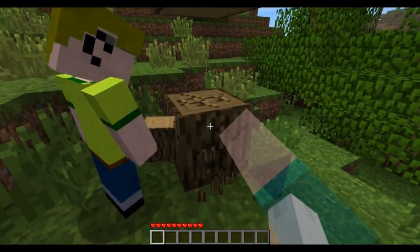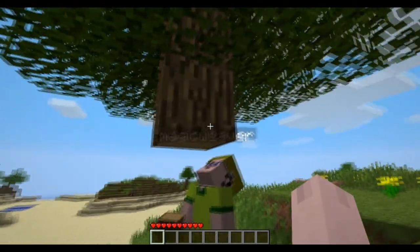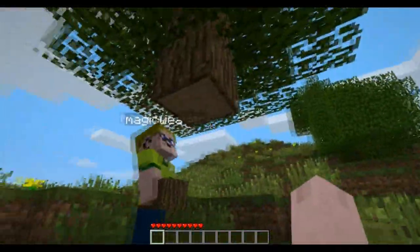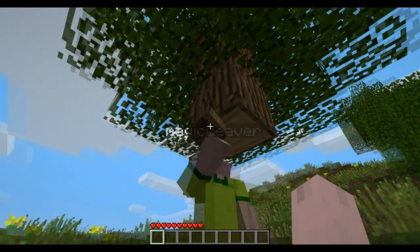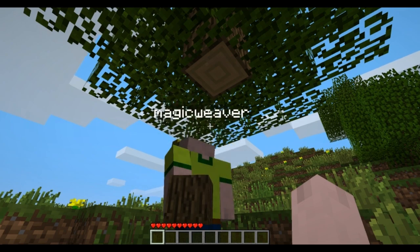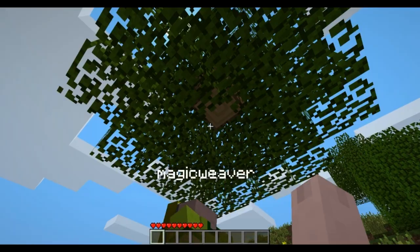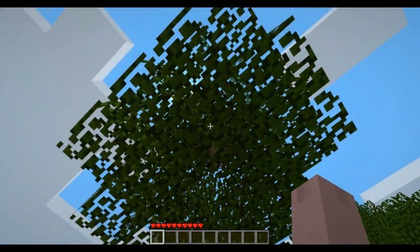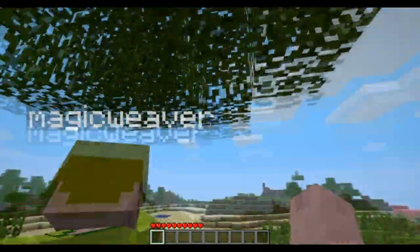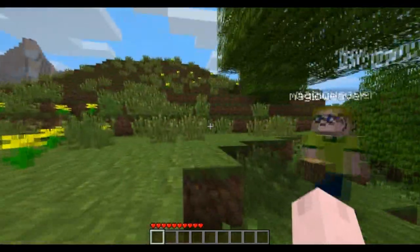Wood — I'm going to get me some. On our server we don't leave any floating trees, so knock all that wood out. Get underneath it and start punching it. You can use your little piece of wood like you are now. There we go — we got it. Six pieces. Now look at the leaves. See the leaves falling down? That's what happens when you knock out all the wood.